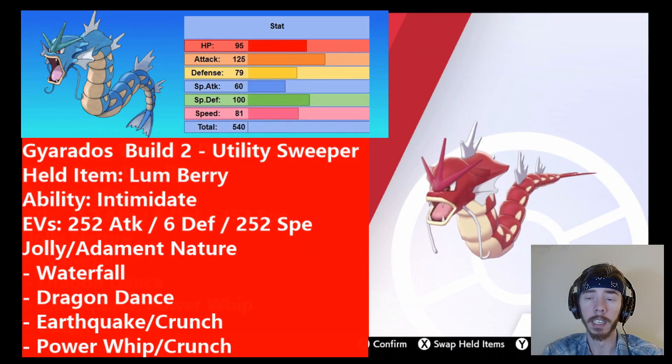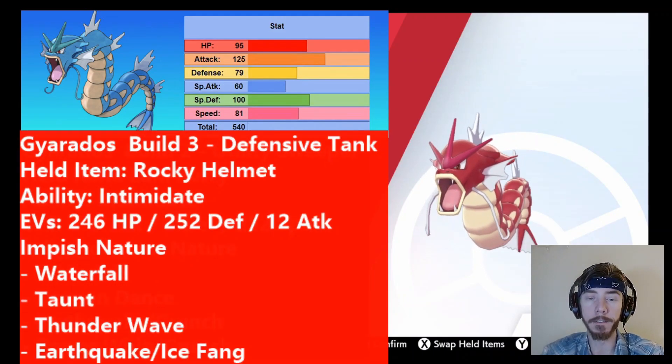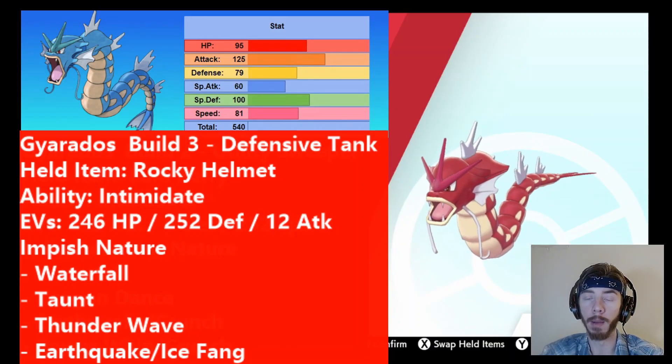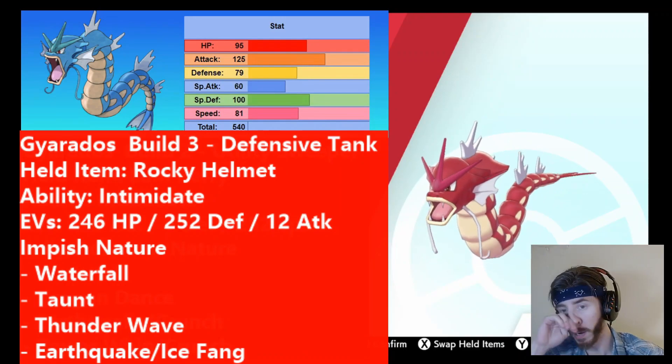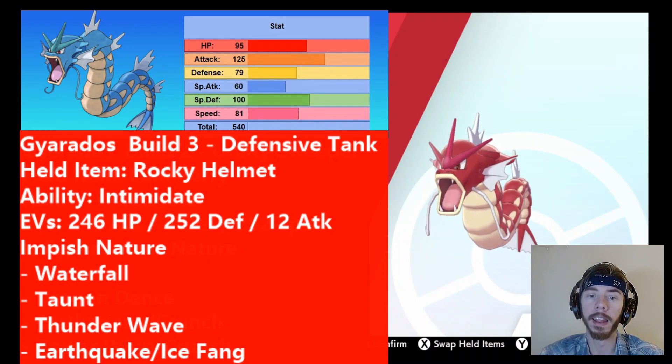This third moveset is kind of the coolest — you're not going to see it a lot, but it could be very fun and it's very different. This is Gyarados as a defensive tank. For this build, we're going to have it hold a Rocky Helmet. What the Rocky Helmet does is any time someone is silly enough to do a physical attack into Gyarados, they will take damage. Similar to the other Gyarados, this one has the ability Intimidate, so we're doing the same switching strategy — switching out and back in to lower our opponent's attack as many times as possible. Since we're switching in and out, this Gyarados is a defensive tank built to take those physical hits.